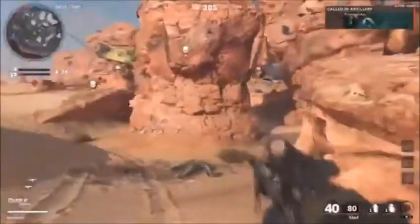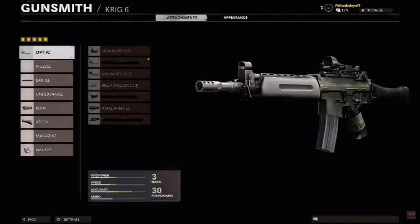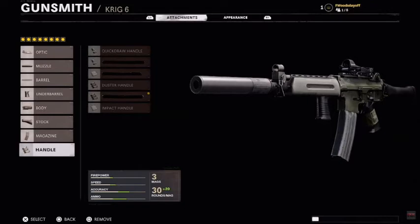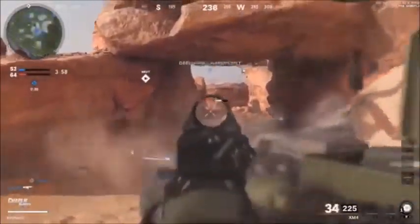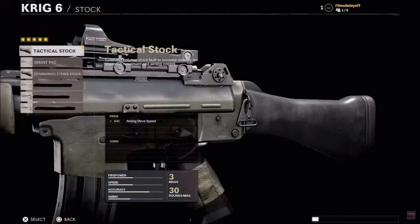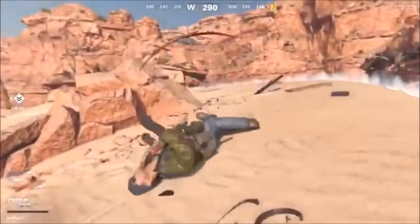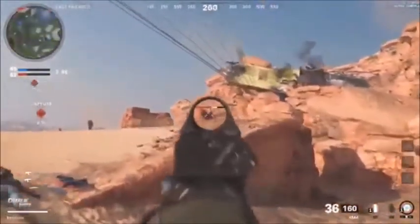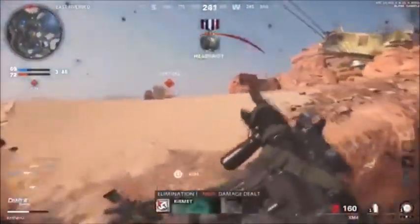In Gunsmith there are eight different sections from top to bottom: Optic, Muzzle, Barrel, Underbarrel, Body, Stock, Magazine, and Handle. Clicking on these sections gives you options for attachments, with about five to six different attachments to choose from in each section. Black Ops Cold War's Gunsmith actually tells you the percentage for each pro and con, instead of just a plus or minus symbol like in Modern Warfare's Gunsmith. Also, recoil control is split — there are separate horizontal and vertical recoil control attachments rather than a single generic recoil attachment.